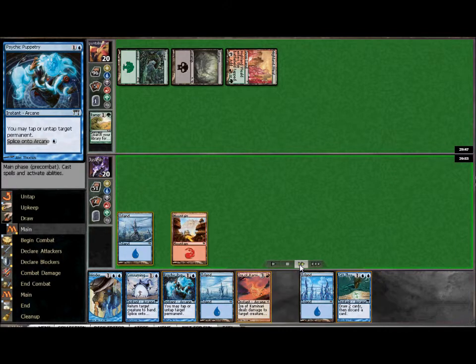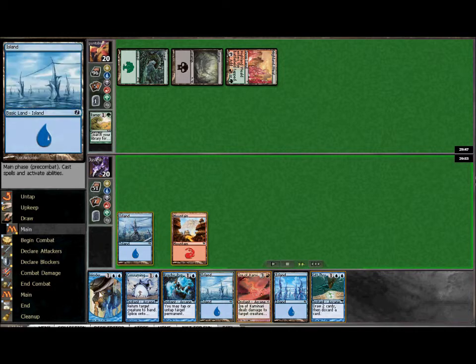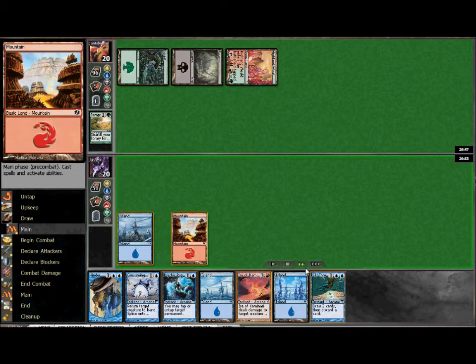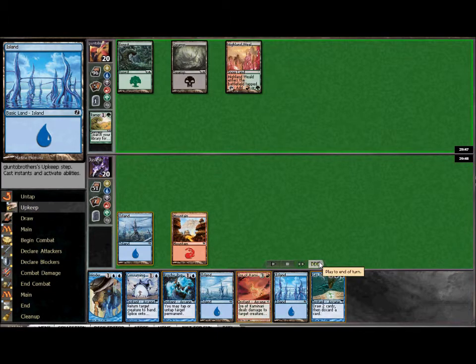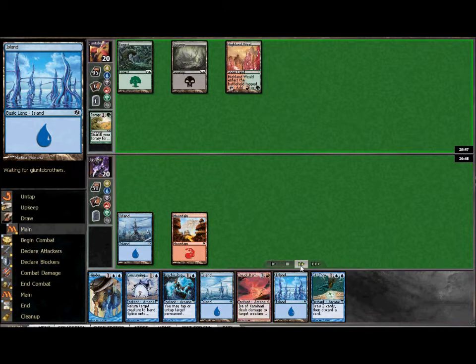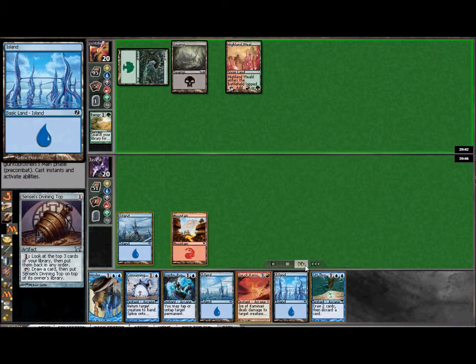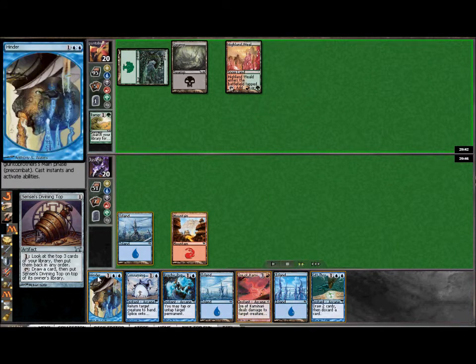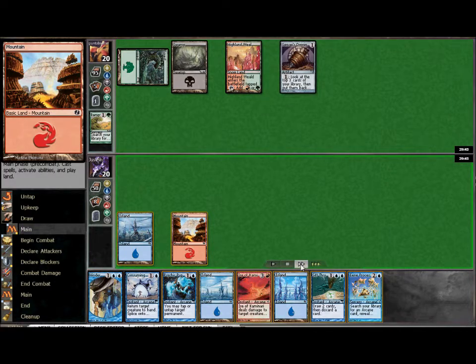Starting off with a bit of land ramp, I am going to sit down. There's no rhyme or reason as to playing this. We draw into a Sift and we have an island, so we will be able to get that second blue mana that we need on turn three. It's great that Sift is an instant — you want to make sure to wait until the end of your opponent's turn to cast it in case you need to play a counterspell instead.